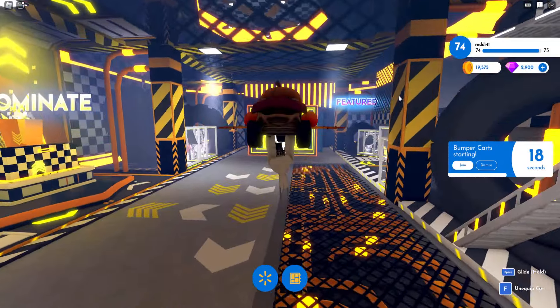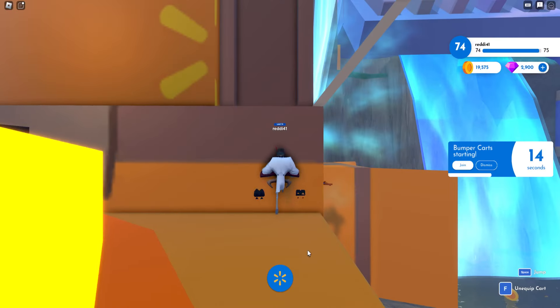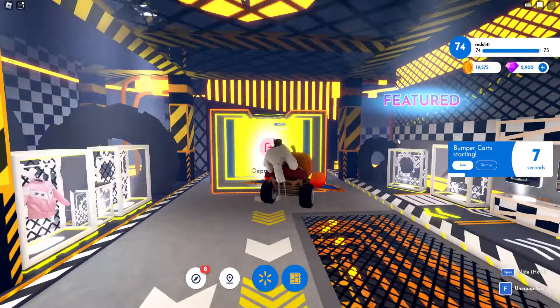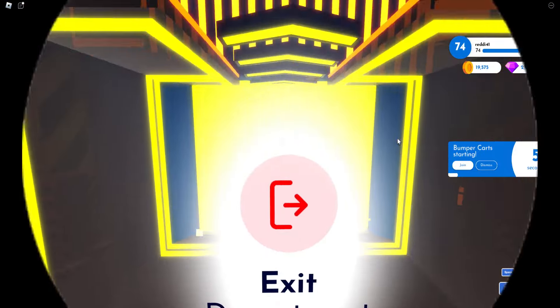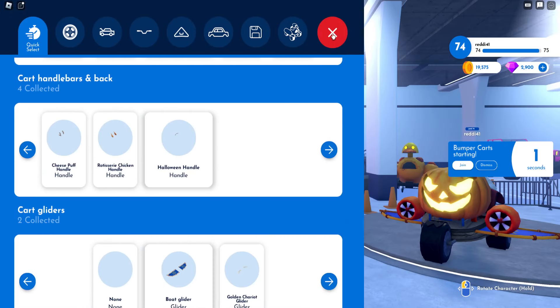You also have to equip three accessories for your cart. Go to cart customization out here, buy three cart pieces for about 750 coins total — 250 coins each. Equip them in the quick select and you're good to go.